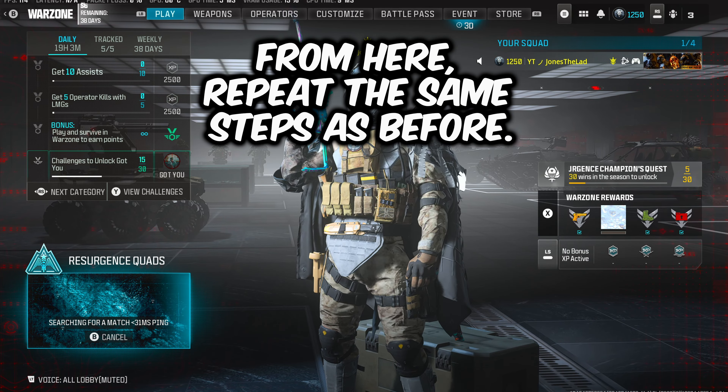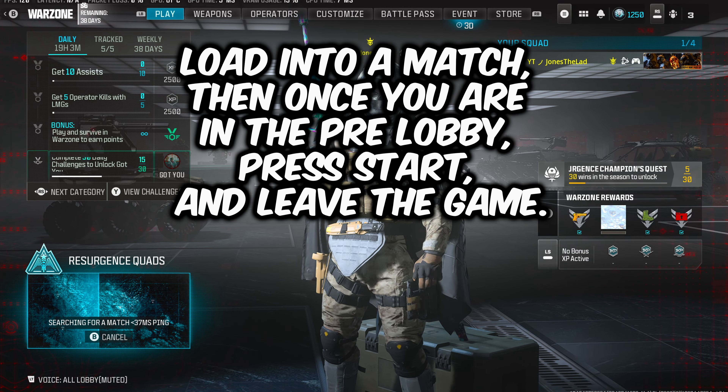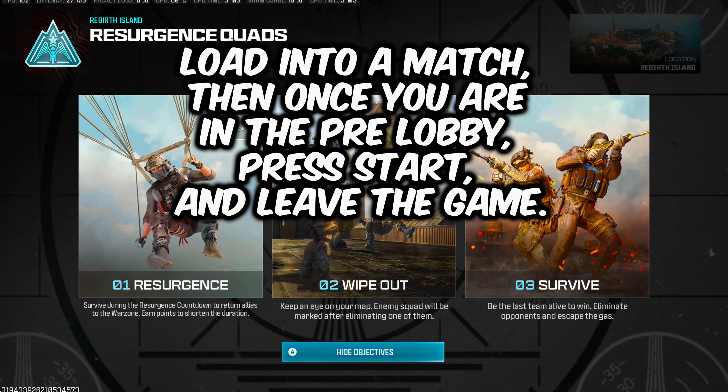From here, repeat the same steps as before: load into a match, then once you are in the pre-lobby, press start and leave the game.